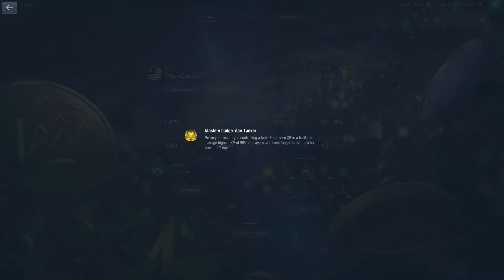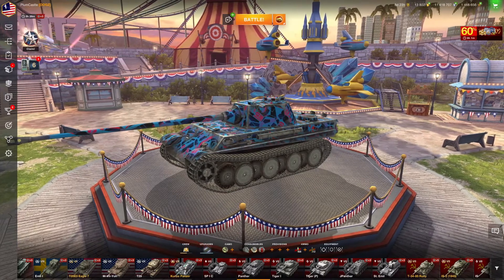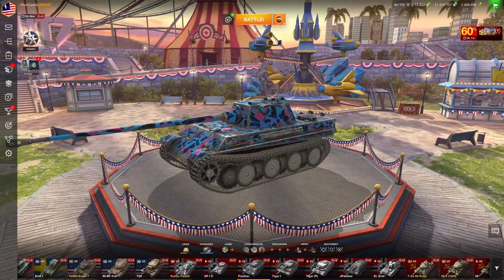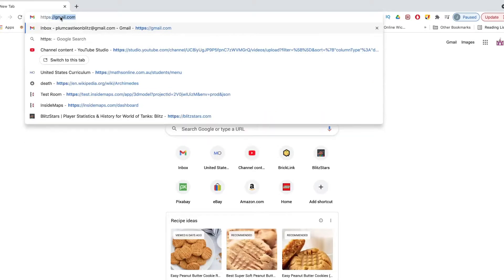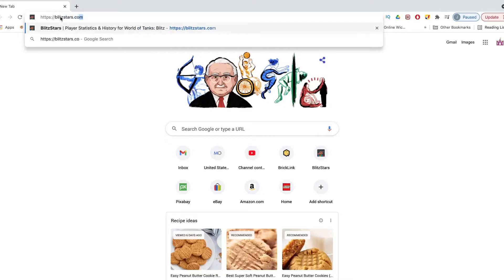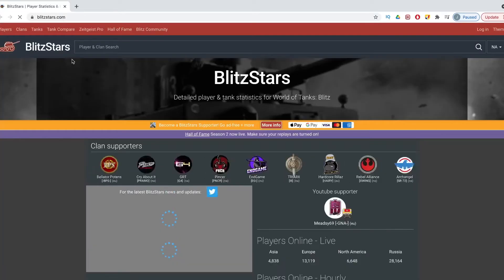However, it can be done. Getting aces is a lot easier in a lower win rate tank or a lower skill tank. So let's move over to my other machine so I can show you how to search for lower win rate tanks. If you go to blitzstars.com, you will actually be able to see a list of how different tanks perform, both in win rate, damage, etc. It's really easy — you just go to Blitzstars.